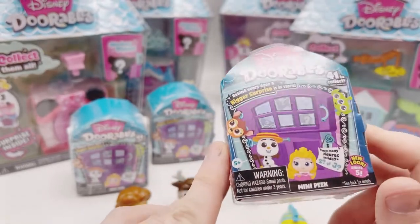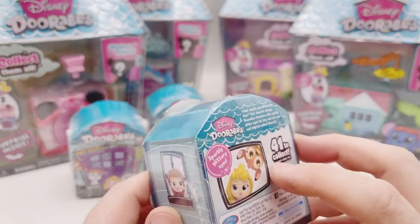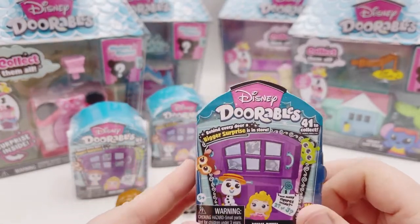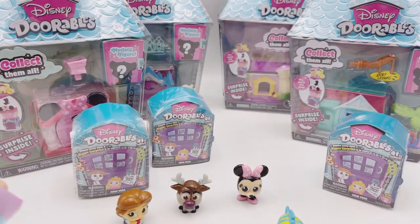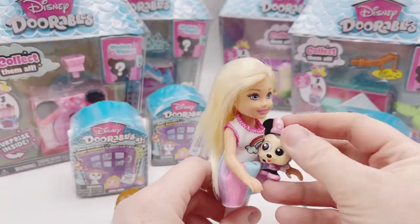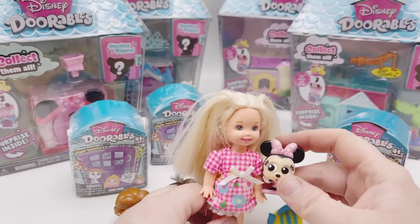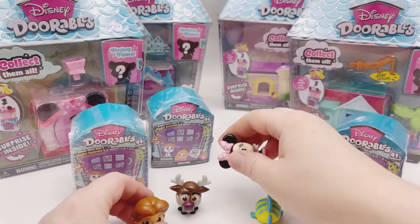So this is adorable. If you haven't opened one before, you should get about two or three little mini characters in here. The reason why I buy these is because I like to decorate my Kelly and Chelsea dolls' rooms with these little toys. The scale on them is ideal — as Chelsea's holding this, it's the perfect scale for her. It's a little bit bigger for Kelly because she's smaller. I usually put those on their dressers or around their playroom.